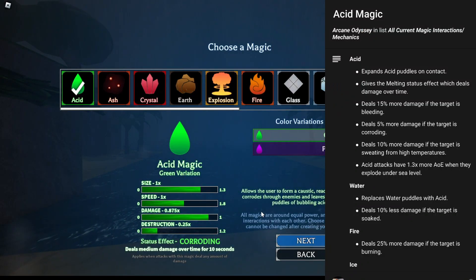First off, we have acid magic. Acid magic has good size, decent speed, high damage, and barely any destruction — but that's okay, that's not what we're here for. With acid magic for a warlock build, I would pick iron leg or thermal fist. Iron leg causes bleed, and acid magic does 15% more damage to bleeding targets. With thermal fist, it does 10% more damage to targets that are sweating from high temperatures.